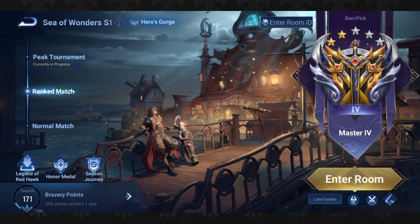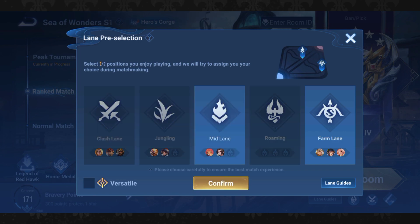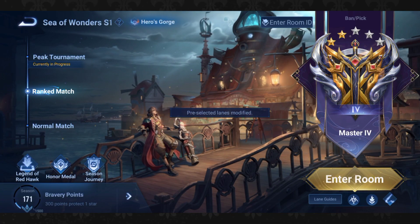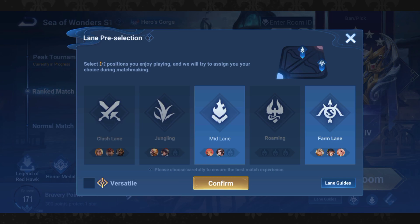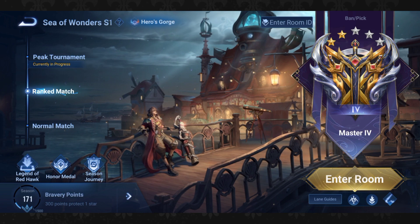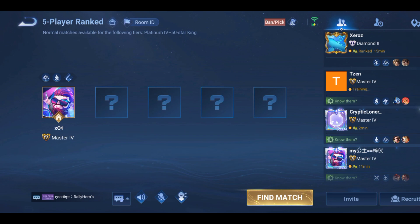Hello everyone. In this video I will test out the new route selection feature. If you don't know what route selection is, it's basically choosing your preferred lane before entering a ranked game. You need to select two lanes and they will match you with other lane players. It is intended to reduce clash between same role users, but does it actually work? Let's find out. I will test in five ranked games. First, I will select two of my preferred lanes, which is farm and mid lane. I'm using my second account because in my main account it's taking too much time to find a match.